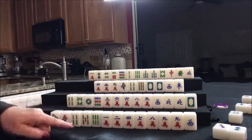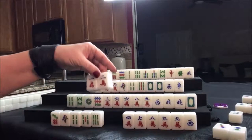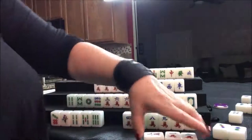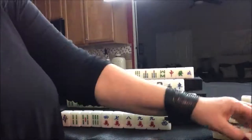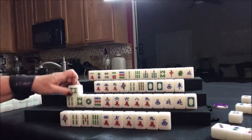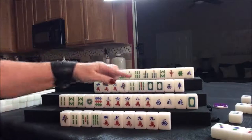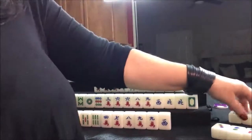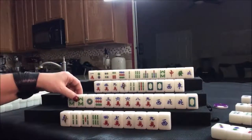Four bam was thrown. Nobody can take it, so we draw — two bam, that's a keeper, we want more bams. Let's discard the nine crack. Nine crack — we're going to pong it right here. Pong. We can discard the one bam. Nobody can take it, so we draw — nine bam, not helpful, we'll discard it. Nobody can take it, so we draw for west — five dot.